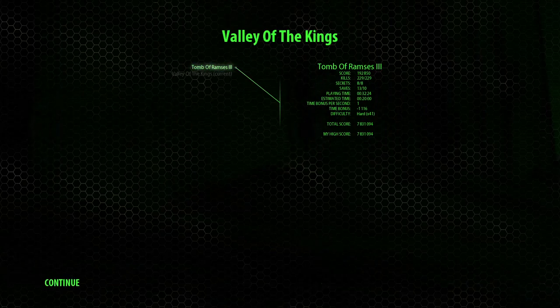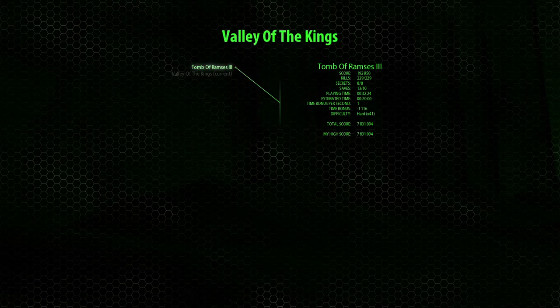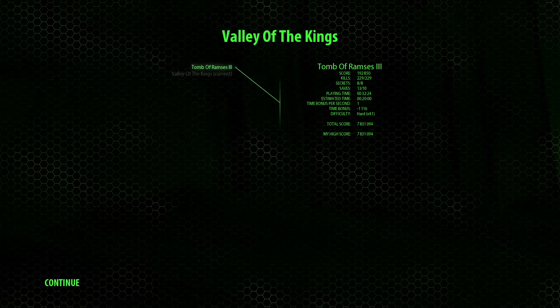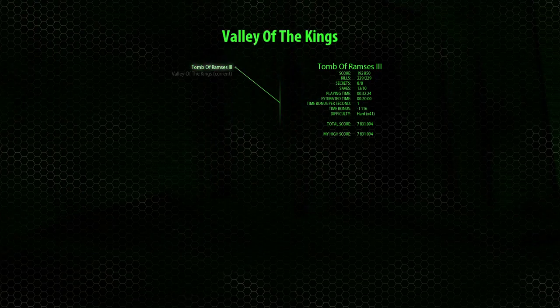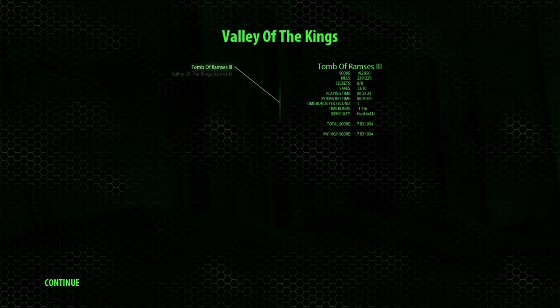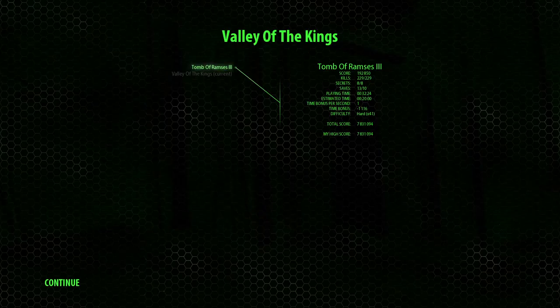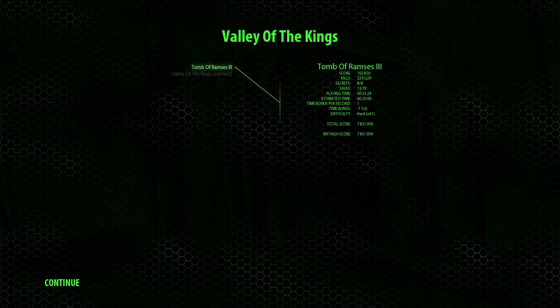Hey everybody, Brightboo here, and welcome back to my walkthrough — my all-secrets walkthrough of Serious Sam: The First Encounter HD, on the hard difficulty. One heads up before I start: I added a few more quality-of-life mods that make the game more like the original. In addition to that, I re-enabled the Red Gore, since that would make the game more original too.